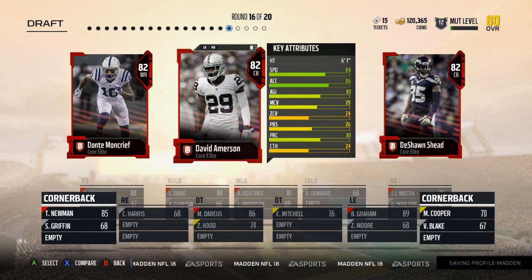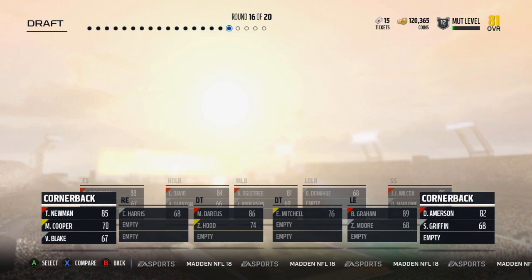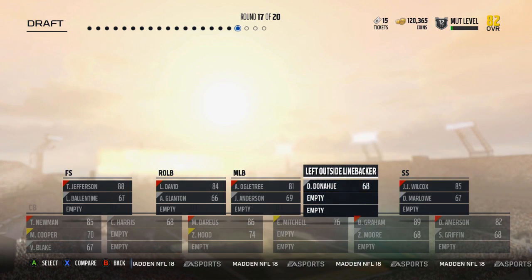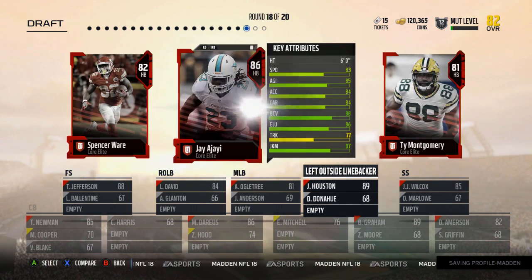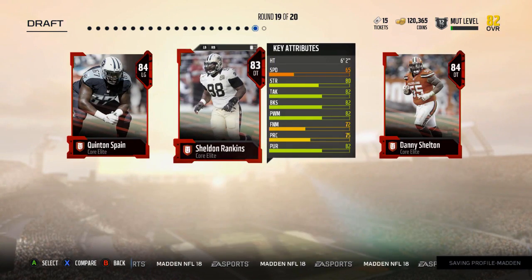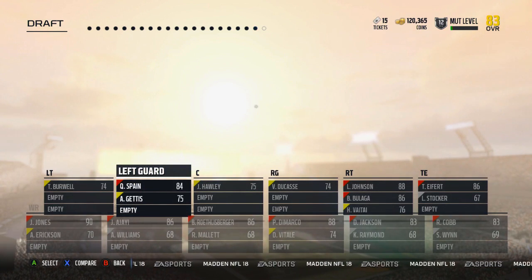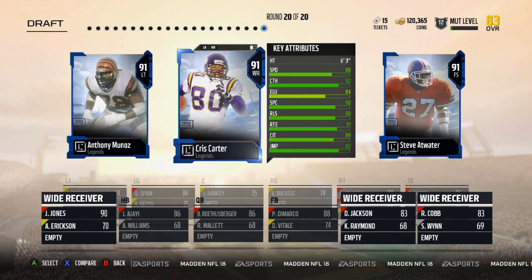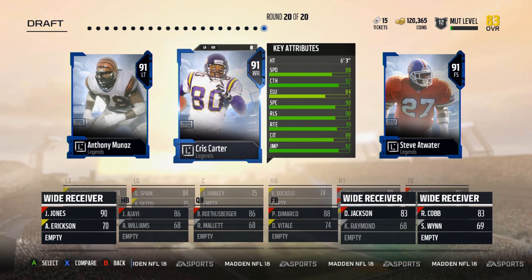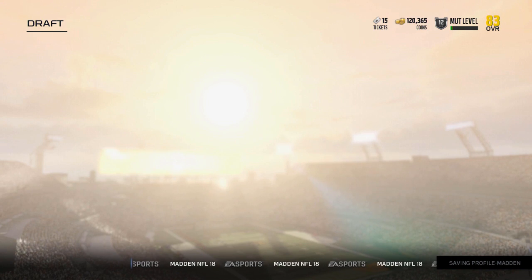Brandon Graham. Do need a cornerback — give me Amerson. Actually, this isn't bad at all. We avoided the all-wide receiver round. Do we need a guard? Yeah, we do need a left guard — that works out well. And then legend round. I don't need a free safety. It's gotta be left tackle — 83 overall. Not bad.